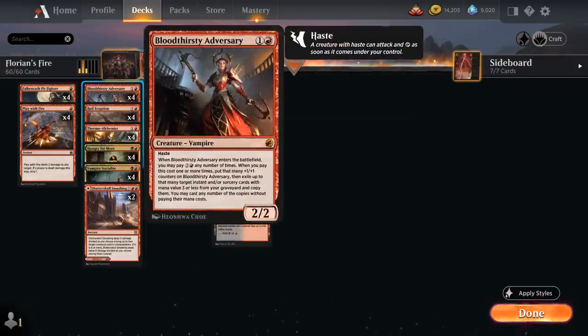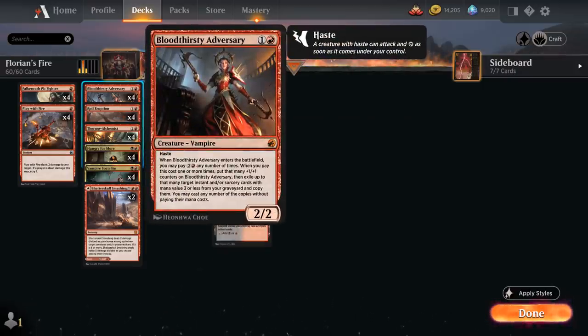Our final Vampire is Bloodthirsty Adversary, a 2/2 with Haste. As it enters the battlefield we can pay 2 and a red any number of times — it enters with that many +1/+1 counters and we exile that many Instants or Sorceries from our graveyard with mana value 3 or less, copying them and casting the copies without paying their mana costs. At 5 mana we get a 3/3 with Haste that can cast one of our burn spells out of the graveyard for free — a pretty nice curve-topper.